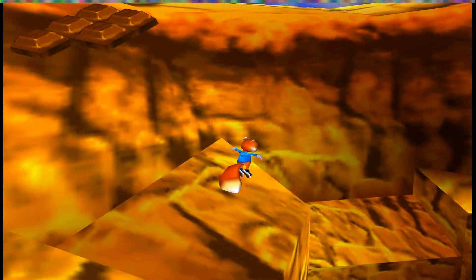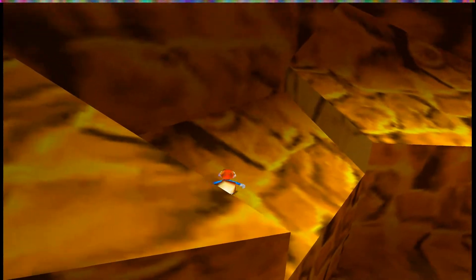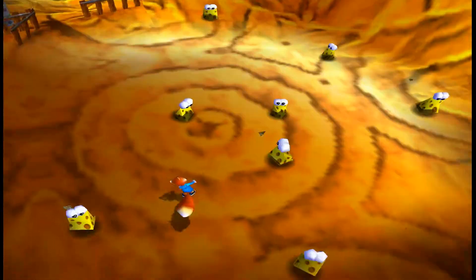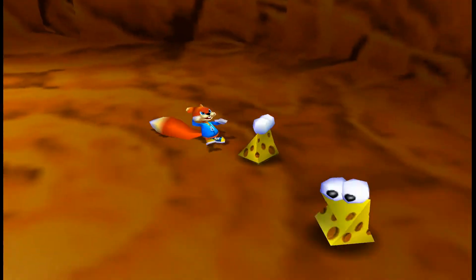There's actually a secret over here I want to show you guys. If you go over here and crouch jump like this, and press B, then you can actually get an extra life. Or maybe it's somewhere around there, but we can't do anything about that until we die. And I'll show you the cutscene for that too.